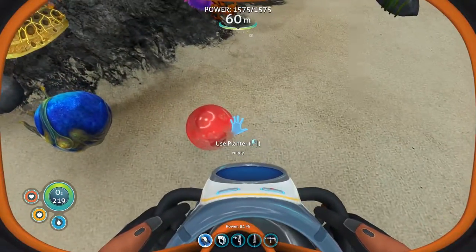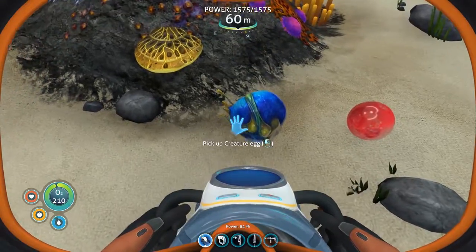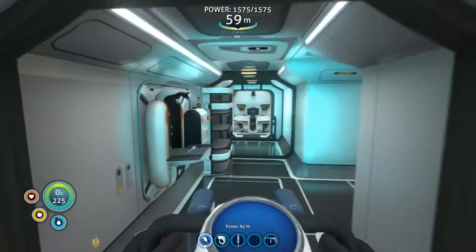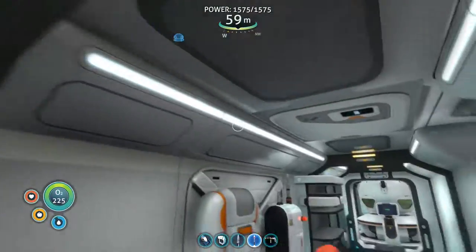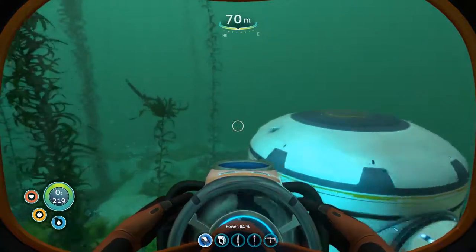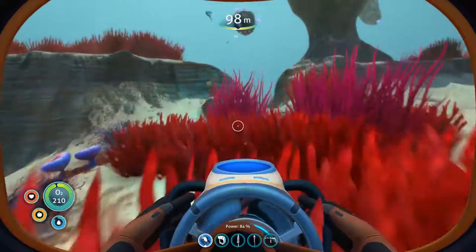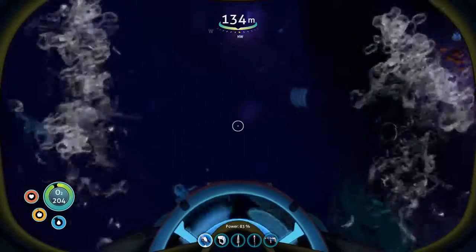So it looks like maybe you're a peeper in there. Out we go, let's go pick up some flares. Take you off my hot bar. Flares! So you make five, luckily. Let's go find somewhere dark. I just realized all the dark places are way down below. It's definitely the graphics card — it's gotta be. Hello, stinging nettle, or tiger plant, whatever you're called — I don't know or care.